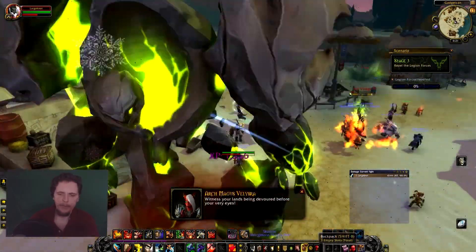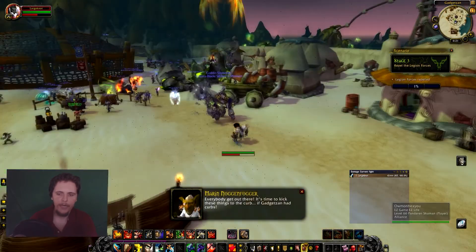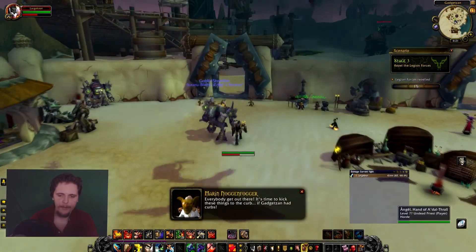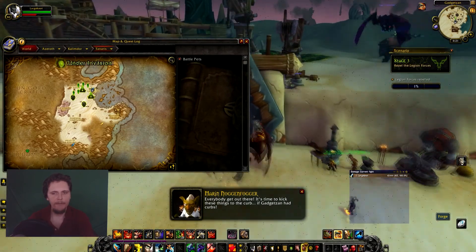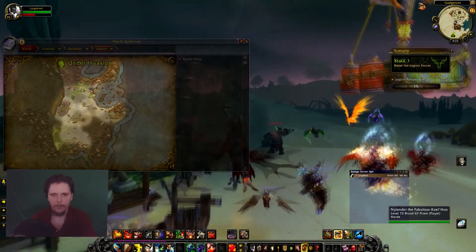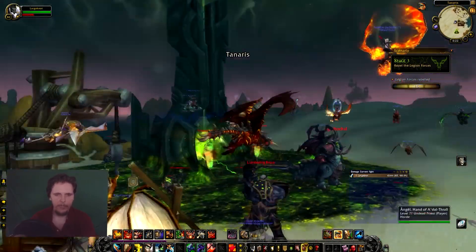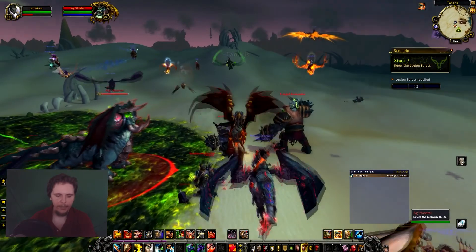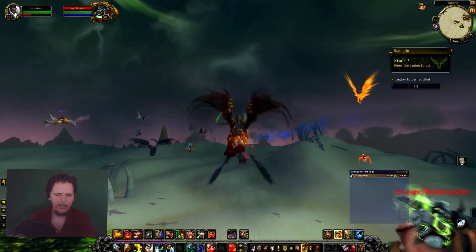This is the most important part of the invasions — this is where the bulk of your XP comes from. The skulls on the minimap — these are boss demons, and you want to go to them. Please note that there's also demons at the gates, like this named guy right here. He gives good XP, but nobody ever kills him and you don't want to solo these, so just ignore him.